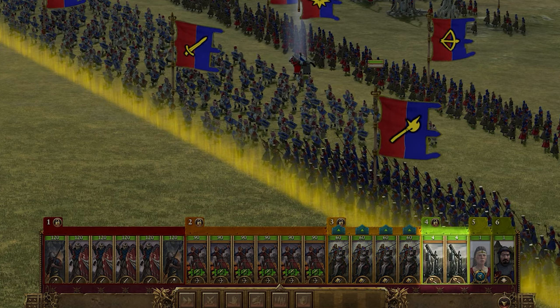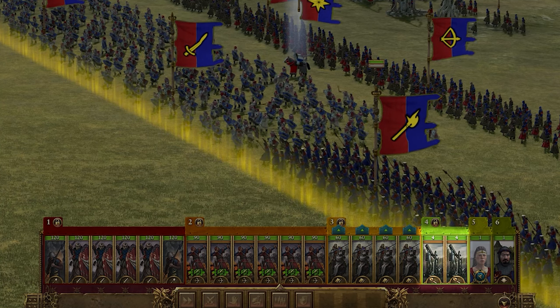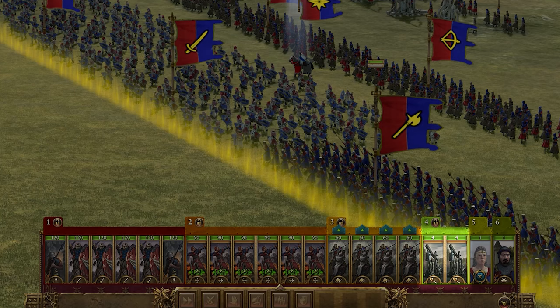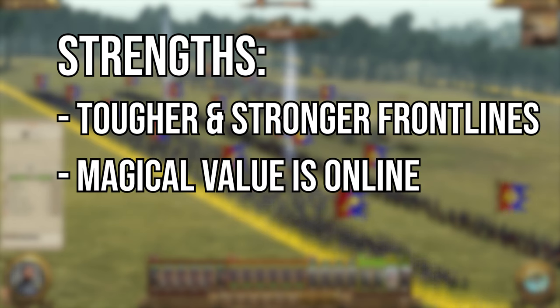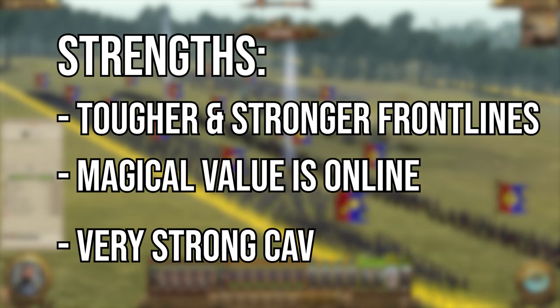Closing this out we have two field trebuchets. These are a pretty basic artillery piece with high range and a decent chunk of damage. Keep them on your back lines behind the bowmen and firing at large clumps of enemies to maximize their impact. The strengths of this composition: pretty much everything has been improved — more damage on the front lines, magic is now online, and you have super strong cavalry that can carry you if you can micro them.